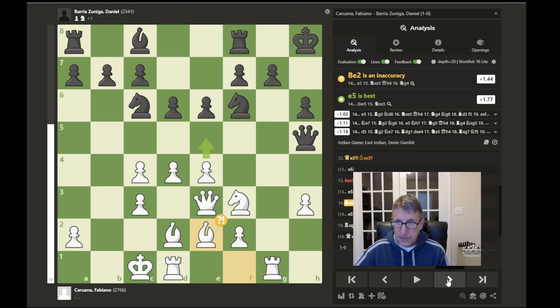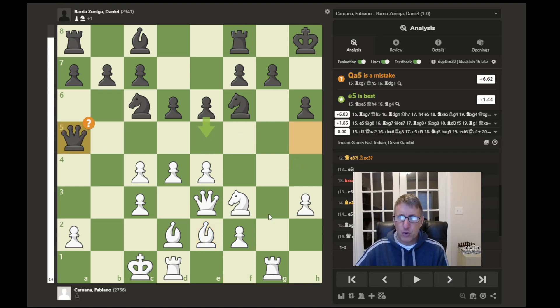Even though this rook is blocked in, this half-open file could allow the rooks to double up and put more pressure on black's kingside. Moving on, we have queen to a5, which appears to be the game-losing mistake. The evaluation has jumped drastically in white's favor — with queen to a5, a defender of the kingside moves away and opens the kingside up to attack.